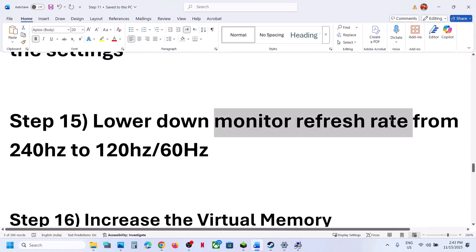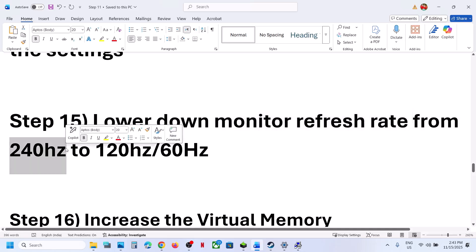The next step is to lower your monitor's refresh rate. For example, if your monitor is at 240Hz, try 120Hz or 60Hz, and then check.